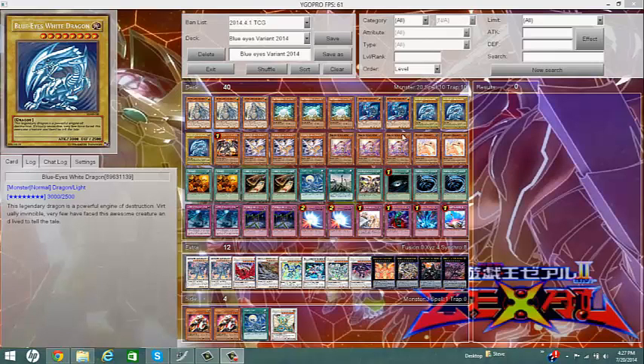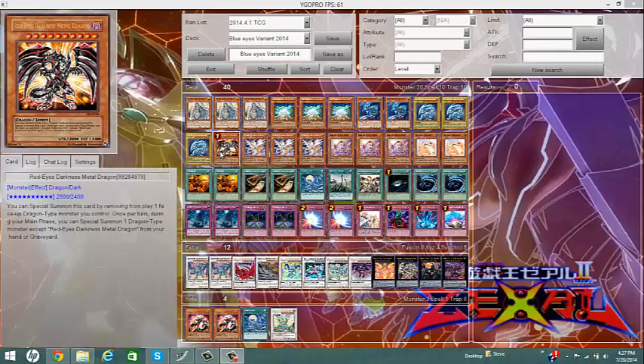Blue-Eyes White Dragon — of course, three of them. Red-Eyes Darkness Metal Dragon, a must for any dragon deck. Pretty much, you can special summon this card for free by removing one dragon you control. And after that, you can special summon one dragon monster — except itself — regardless of level, regardless of attribute, from your hand or your graveyard. Look how great that is.